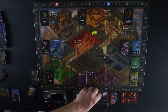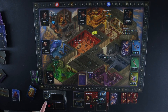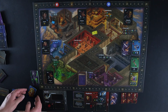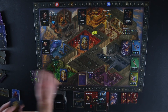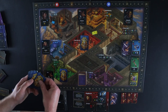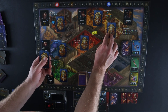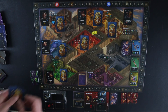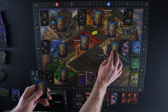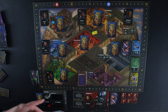The guards always start with the first player token, so that's set up. Now I'll go ahead and seed the board with the guard cards that go at each location: the exercise yard, the sewers, the infirmary, the smithy, the commissary, the chow hall, and the cell block. Then I've got the location cards and those will be ready when the game starts.